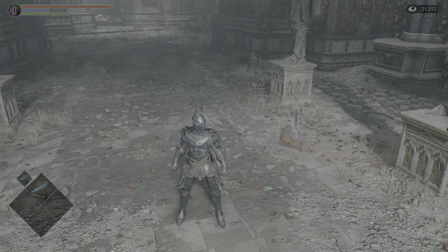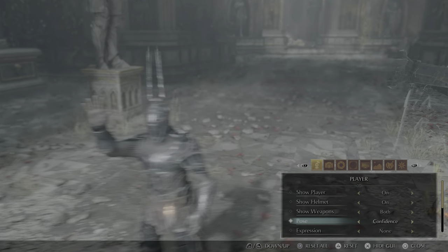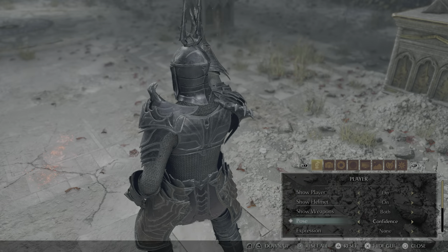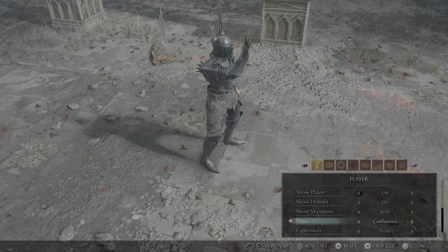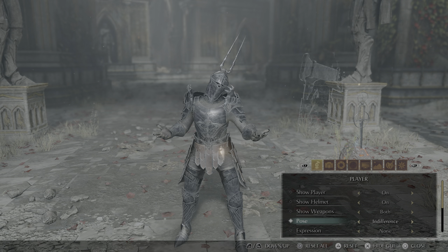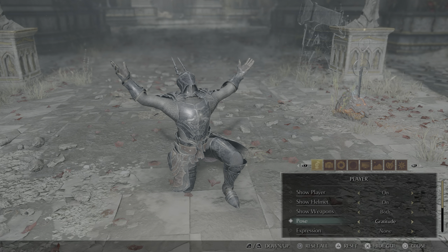There's a quick go-around of the armor. I like messing with the photo mode - it gives you a good view of armors, has fun poses, and you can see all the details like the chainmail. That is the armor set for the Gloom set, Yurt the Silent Chief set.